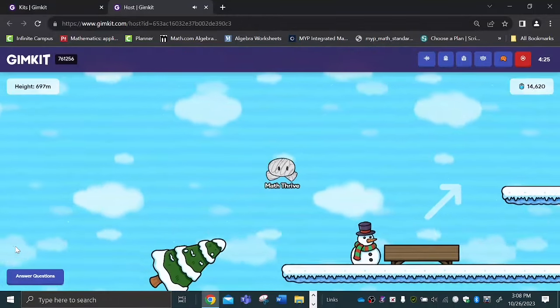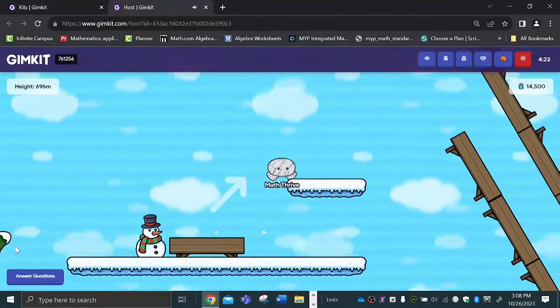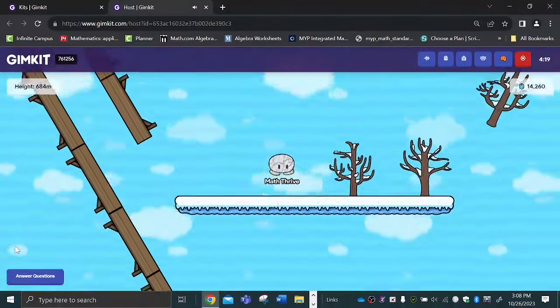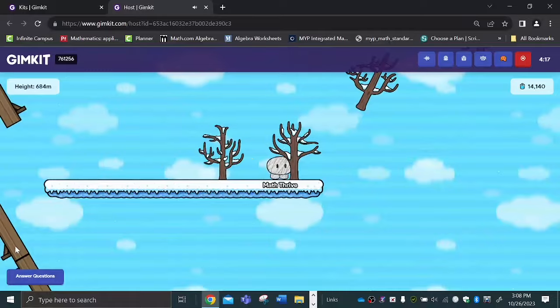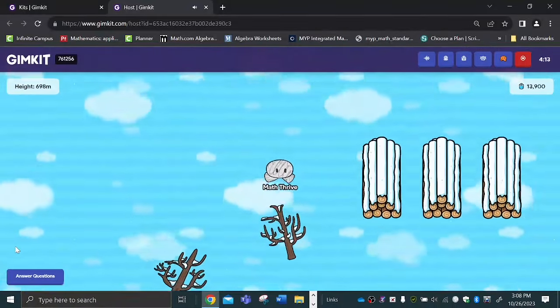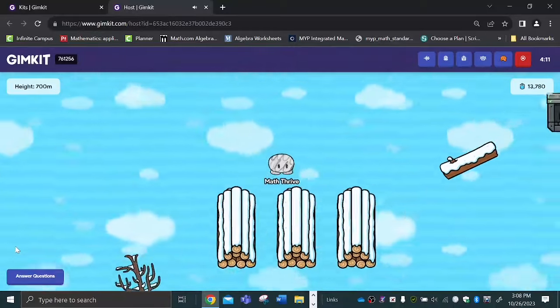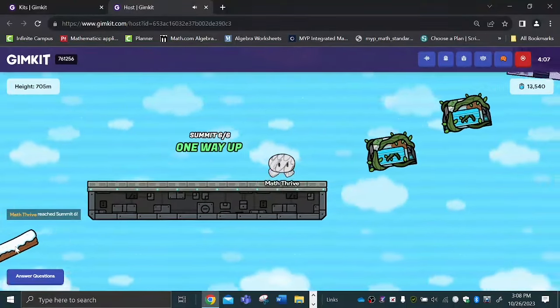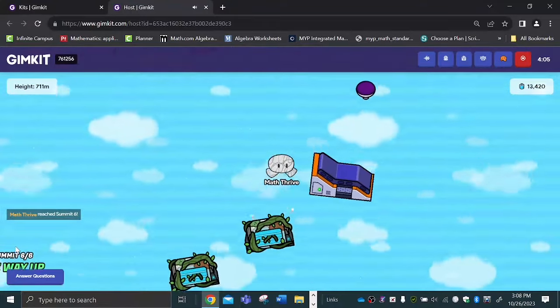If I didn't fall earlier, I would be good. That's another thing — you can shave off some time by making that little slide on the first round. These things are great at catching you if you do fall. We're on Summit 6.